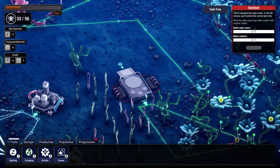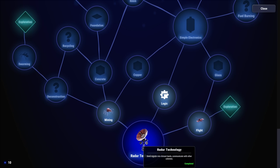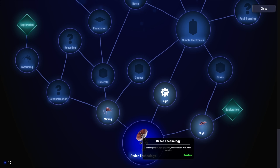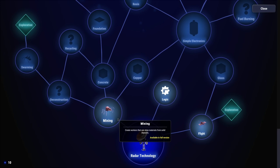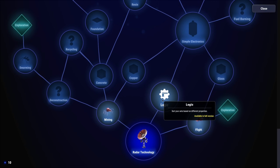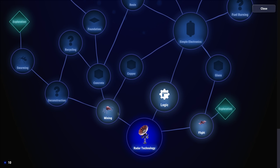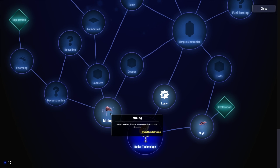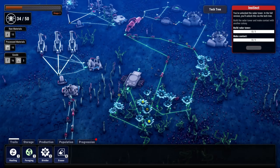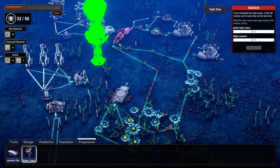Send signals into distant lands - communicate with other colonies! Click the inventory. Build a radar tower to make contact - that's cool! Tech tree available - oh, flight! That's cool! Sort your ants based on different properties. Create workers that can mine materials. Send signal completed.